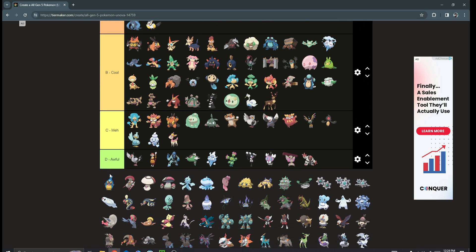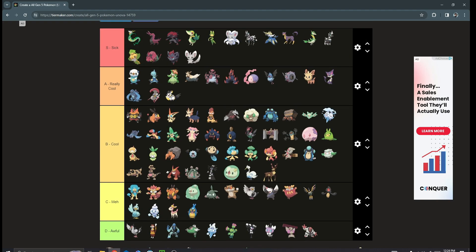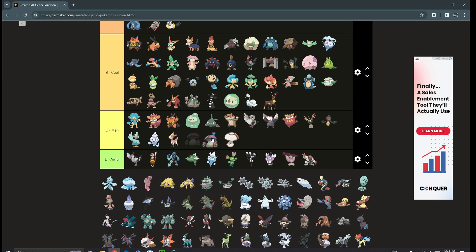Karrablast is meh; Escavalier though is a really good design — really cool, love that one. Foongus is meh, don't really care for it. Amoonguss I'd put above Duosion but I don't really care for it either.